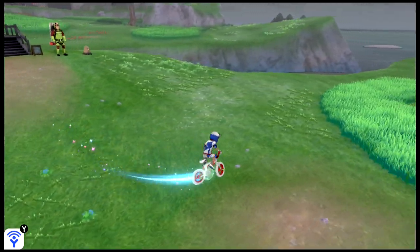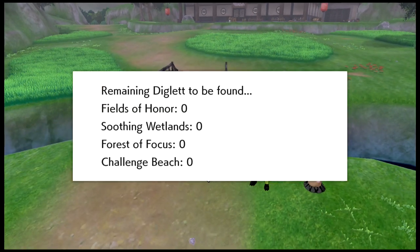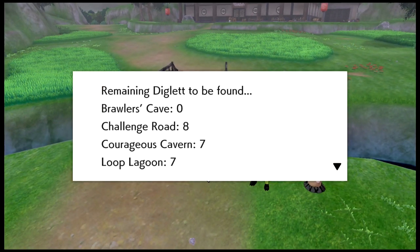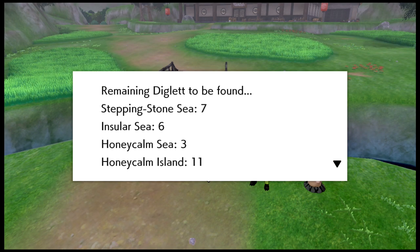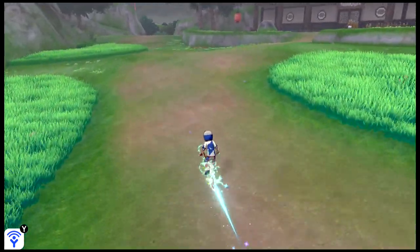Okay, hopping off the bike. Challenge Road — which was right next to it. Frick. Okay, Challenge Road is also super tiny, so we're fine.